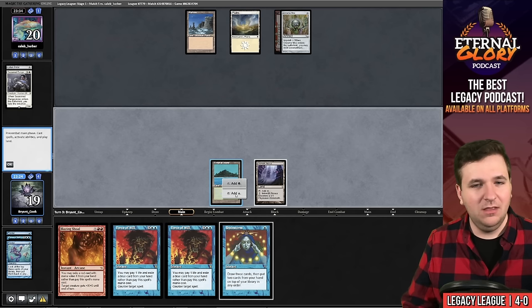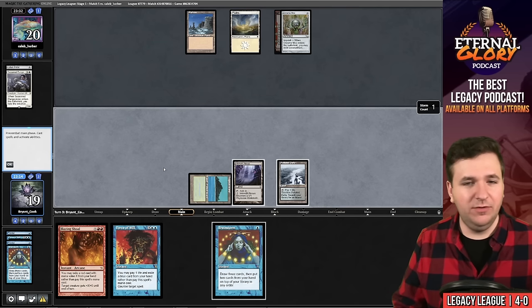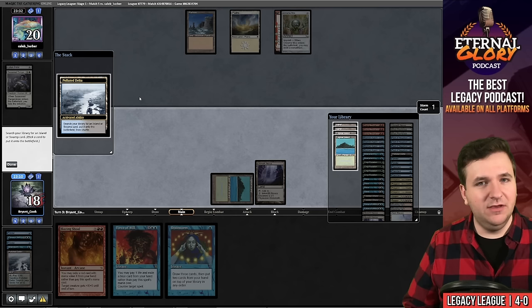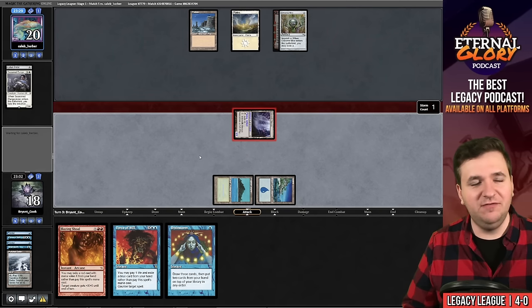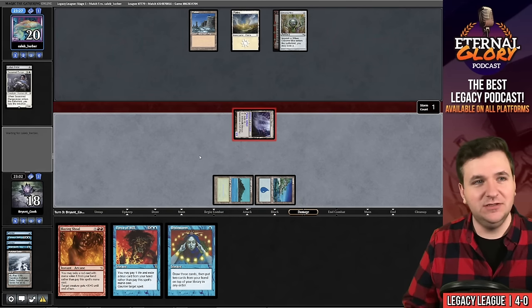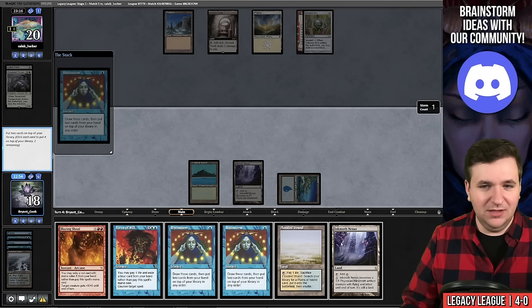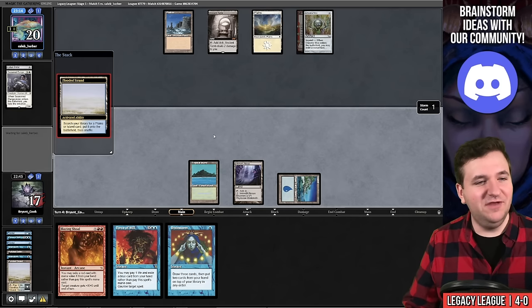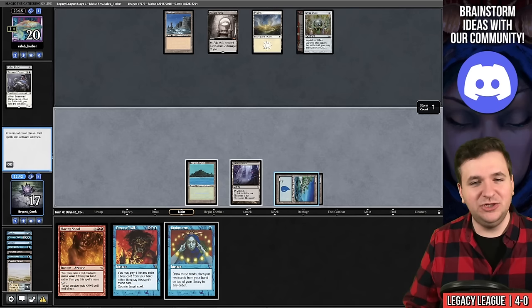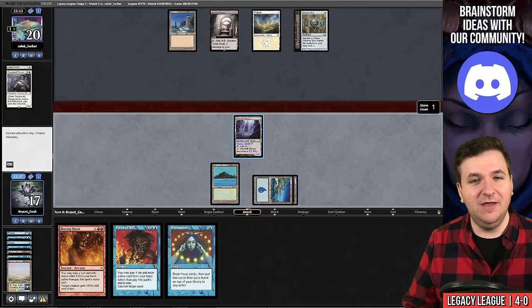I haven't seen a fetch land yet. Cast Brainstorm, find a fetch, Crop Rotation, Force of Will. Play Polluted Delta, grab basic Island, and get in there. They don't know we're the Blazing Shoal version — we look like traditional Infect. They play Ancient Tomb and pass. Cast Brainstorm, put back the other Inkmoth and another Brainstorm. Play fetch land, grab the basic — maybe I should have grabbed a non-basic to gain the Initiative when we connect.